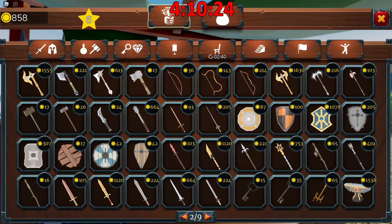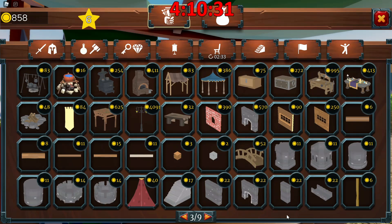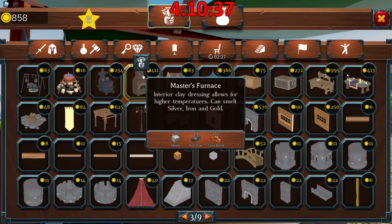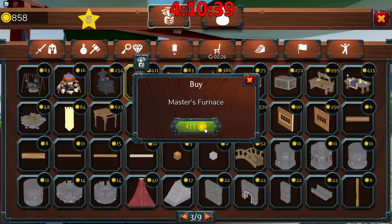Ash says hi everybody, everyone say hi to the cat. Yes, yes, they know you are here. We do need the master furnace — that is something we are gonna need. Let's go ahead and pick that up.